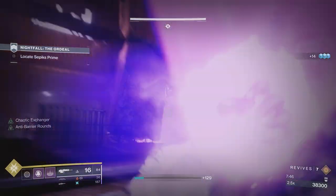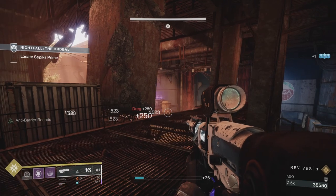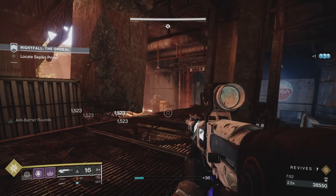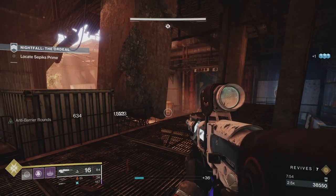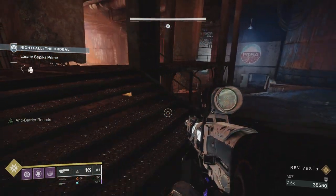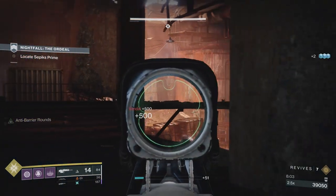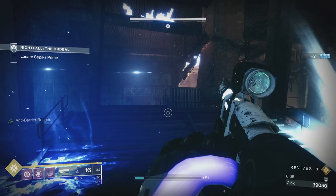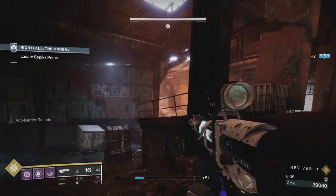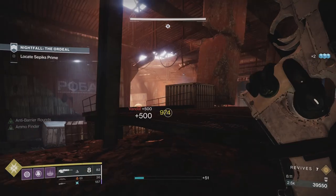Sometimes you'll get to take this barrier champion out when you first come into this area if he stays down near where you are long enough. Just make sure there are no additional acolytes at the back, because those grenades will kill you — if enough of them hit you at the same time, they will kill you.